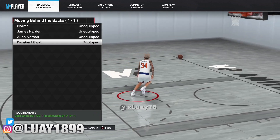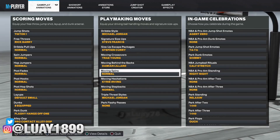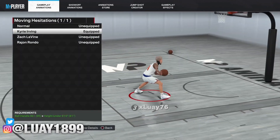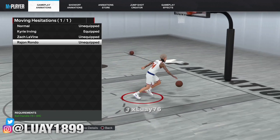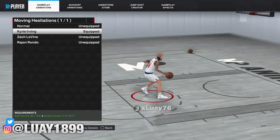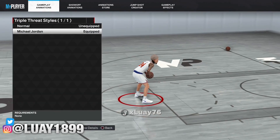Moving down the backs we got Damian Lillard. On the moving spins we're gonna go with normal. On the moving hesitations we're gonna go with Kyrie Irving — Rajon Rondo's one is good and Zach LaVine too, but I prefer Kyrie Irving. And we're gonna go with the normal step back, and triple threat style we're gonna go with Michael Jordan.